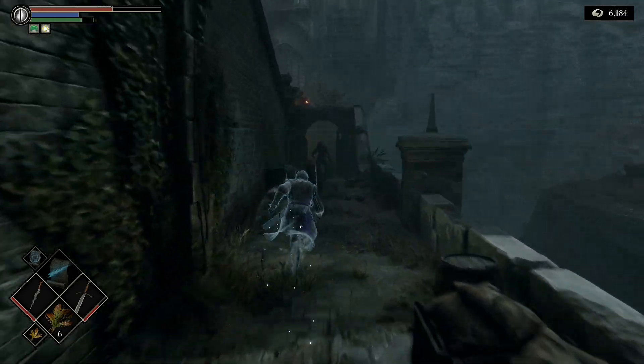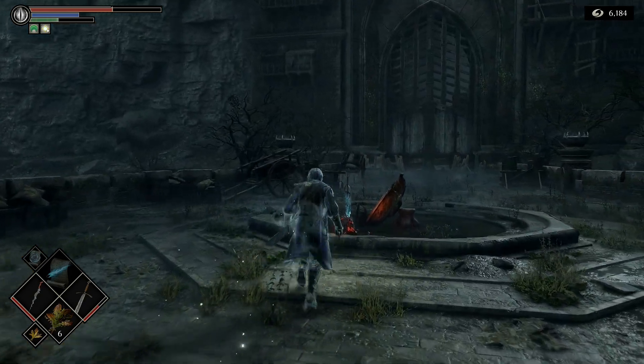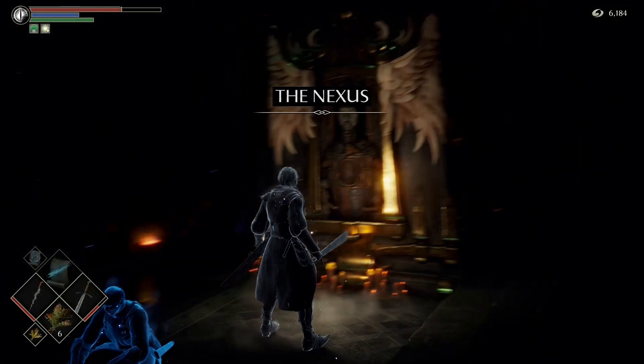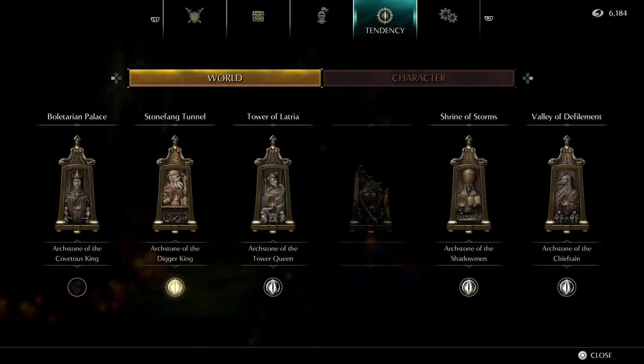Got our souls, heading back. Loading times on the PlayStation 5 are fantastic — that's really not a loading screen, that's how fast it is. Let's check the tendency. It does look like it changed — look at the red spell effects there. Maybe that's what shows you you're at full dark tendency. You get a pulse on the pure white to show you're at max there, and the addition of the red tells you you're at max dark tendency. So I take back what I said — it does help.